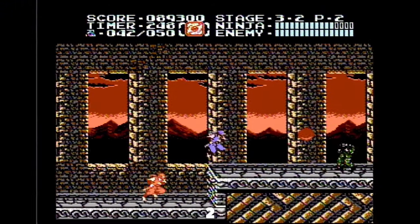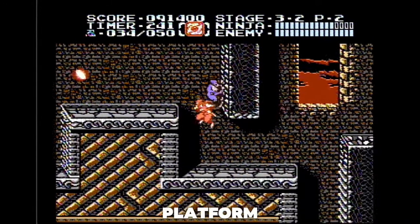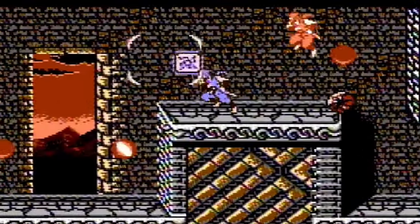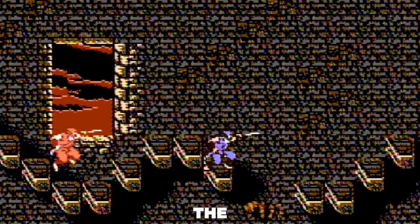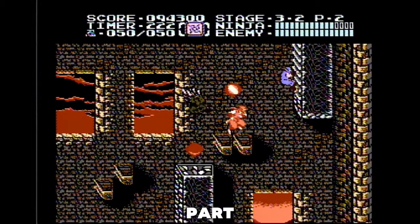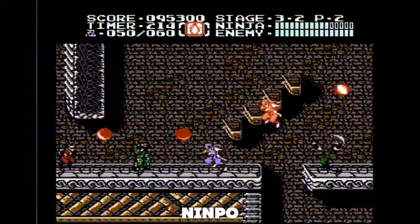Stage 3-2 and we are using the down flame again. Go up here and flip flop up on this platform, throw your down flame. Jump as soon as you get to the top to manipulate this bat. Throw your ninja star and we are climbing now. This screen is hard. Go up here and throw your ninja star like this and grab the max ninpo. Jump near the edge of this platform to pick up the art of the fire wheel and the scroll. The scrolls will increase the amount of ninpo that Ryu can carry.